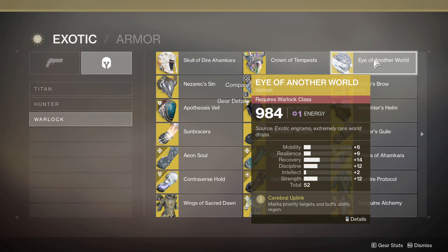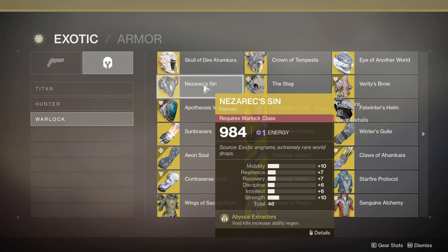Another one basically buffs all ability regen all the time — it marks priority targets, which is not a huge deal, but if you leave this on with other subclasses that may not have specific exotics for them, you're going to get a little boost to ability regen constantly. Nezarec's Sin — void kills increase ability regen. Now this is void damage, so it's not just abilities: your grenades, melees, supers, and also void weapons — Hard Light in void mode, Graviton Lance — anything that does void damage is going to count and help with ability regen. So if you have void stuff to do, throw this on. Also put a void weapon in your energy slot — Hard Light can do void damage, it's an auto rifle and it's in a good place right now. All the void damage you can do will get those abilities back very, very frequently.